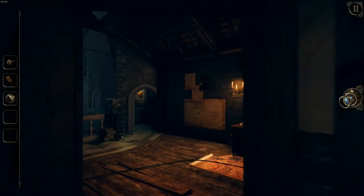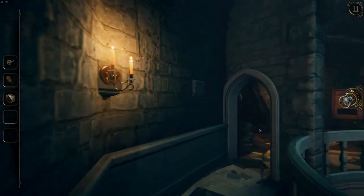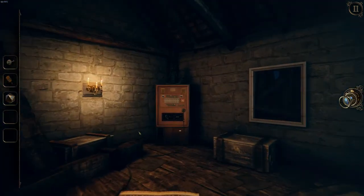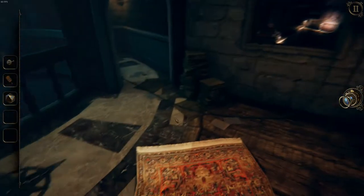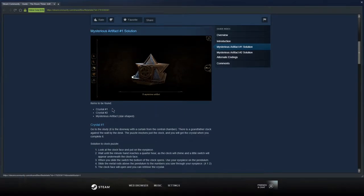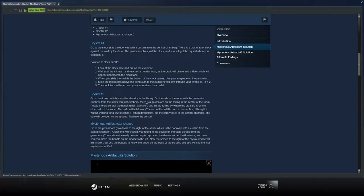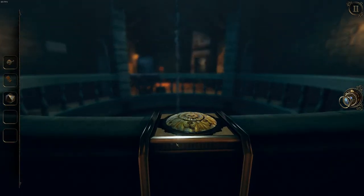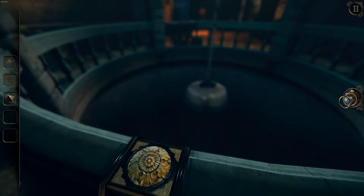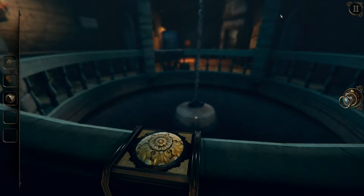This is a simpler ending than the other two that there are. There's something I need to turn - some dial of something. Let's just have a look at this together. I need to get these items. We're looking for crystal two right now. Golden orb on the railing. Oh, I see.